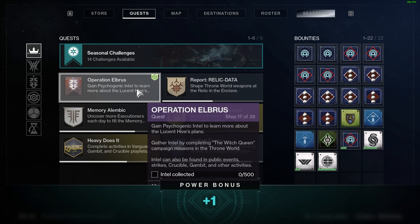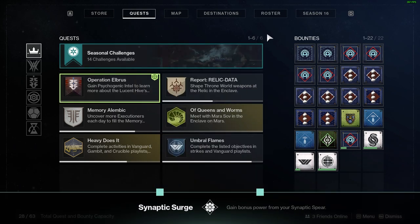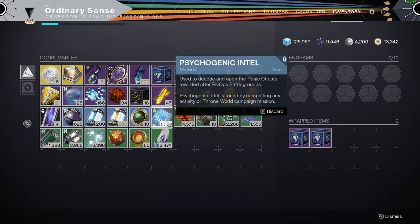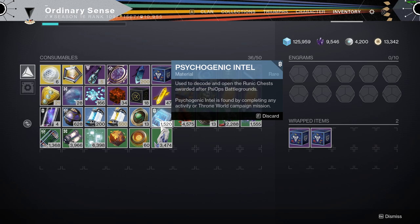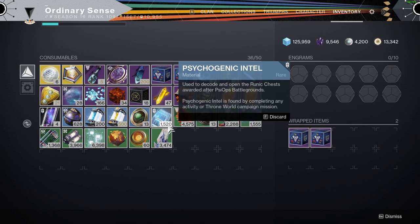Now we have the step where we have to gain intel. Just like the other weeks, if we go to our inventory here and take a look, we're going to see that it's possible that you have too much intel. Personally, for me, I have 20 intel too much.